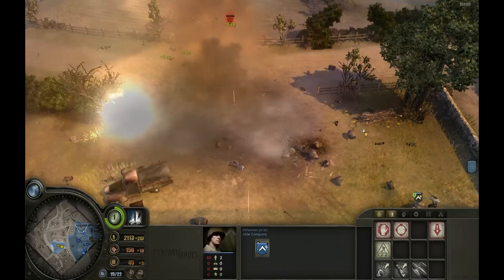Well done. During training, we covered how to establish your base, call in additional troops, capture territory, defend your front lines, and use company commander abilities to defeat the enemy. This completes base operations.